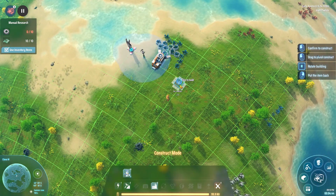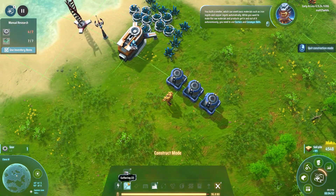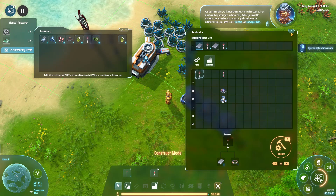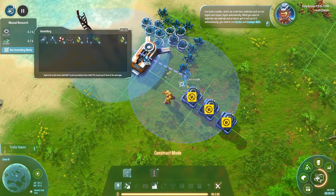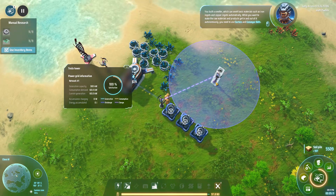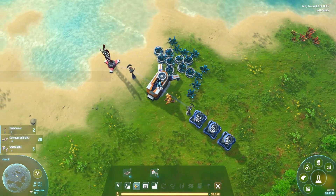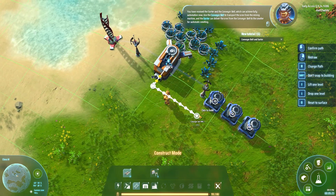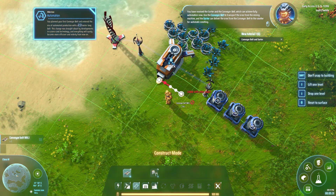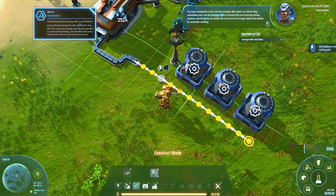That gives us good access. We need to make one of these things. Technology-wise, we're done with that. You have received the conveyor belt, which can achieve full automation. Our first little bit of stuff just going — very nice, lovely.